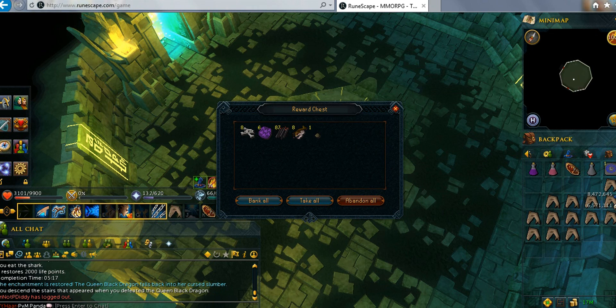You guys can make at least 2 million to 3 million an hour depending on your luck here at QBD. This guide is aimed at people who don't have the high requirements for overloads and turmoil but still want to make a little bit of money. I hope you guys enjoy — peace out.